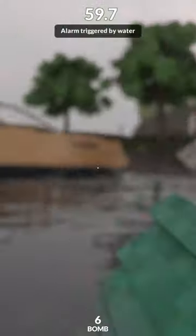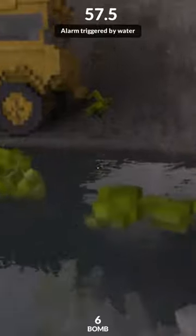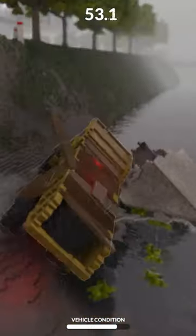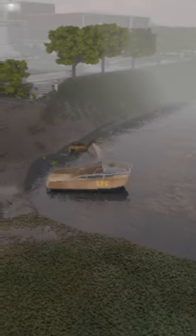Third, load the two other small safes into the semi. Once you're loaded up completely, bail the truck off the cliff near the escape boat. Make sure all of the safes get submerged before sinking the dump truck and escaping.